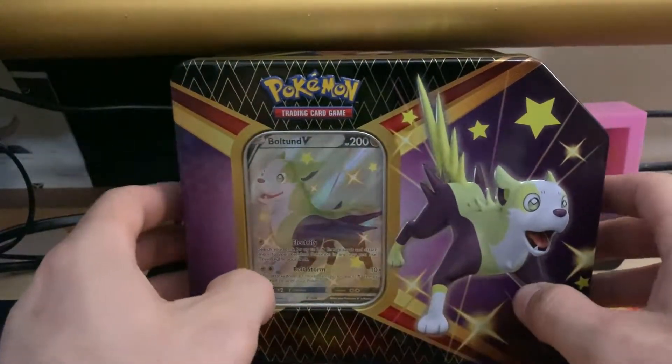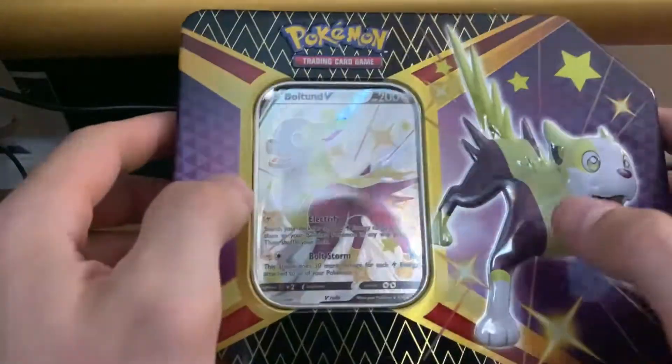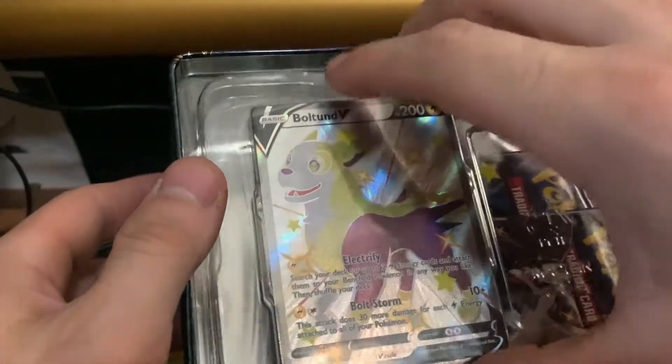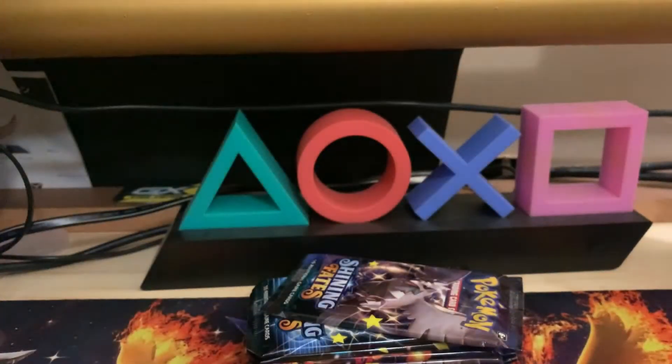How's it going everybody, welcome back to the channel. Today I managed to pick up one of the Bolton V shiny tins. I already got the plastic off, I'm just gonna jump right into this, show you the promo card, get the six packs out — you know the drill. There's the packs, I'm gonna get that tin out of here real quick and get this plastic off the promo. Shouldn't be too hard, there we go.